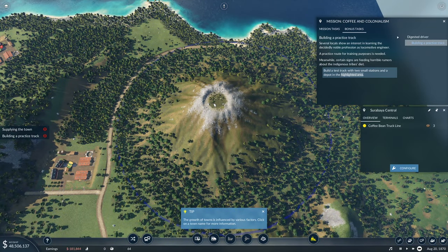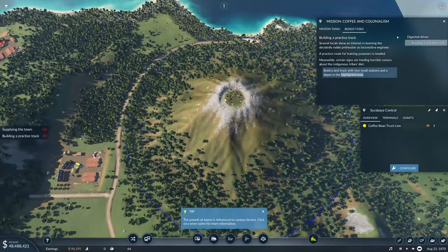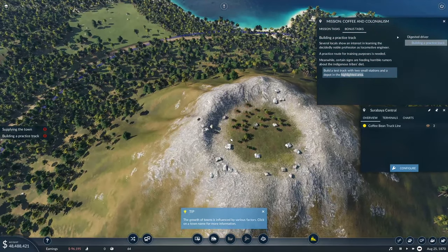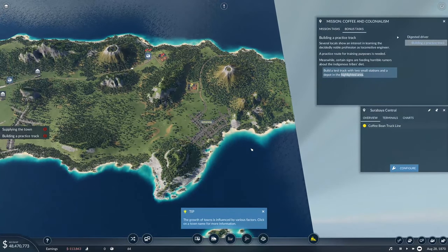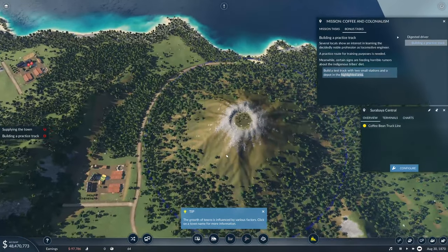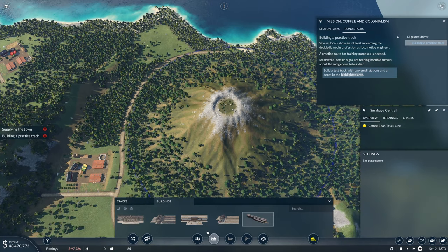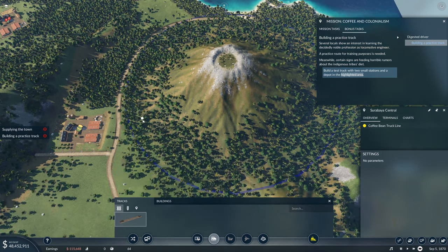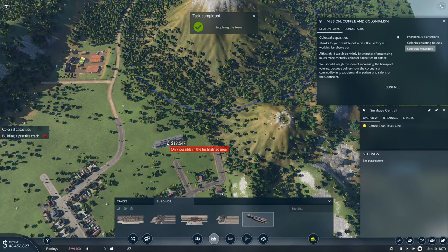Build a test track with two small stations and a depot in the highlighted area — which is clearly some sort of volcano. You get flat-topped mountains like that in Java. Krakatoa is probably somewhere east of here. So we'll just put down a test track around the volcano with two small stations. The game doesn't specify any particular kind of station.